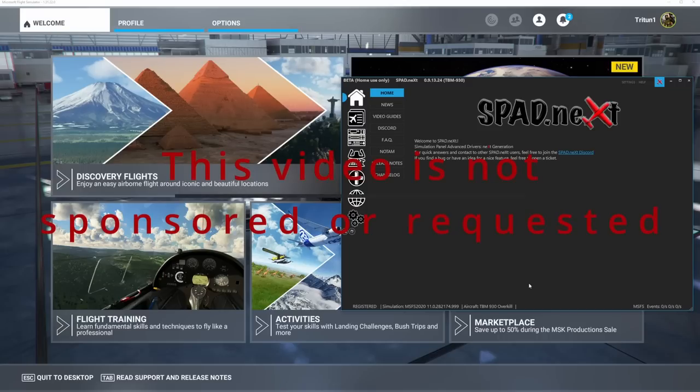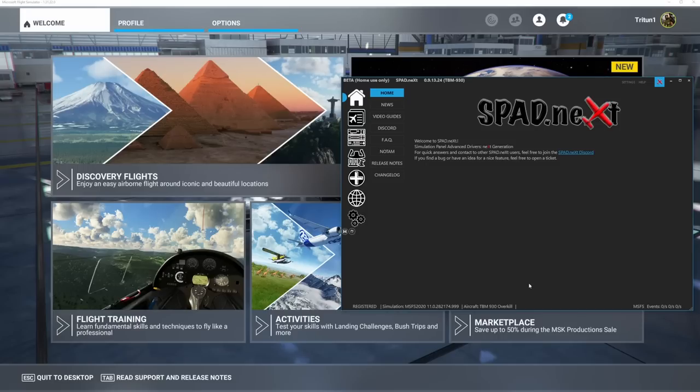Hello everybody, and welcome back to another episode of Microsoft Flight Simulator. In this episode, we are going to be going over SPAD Next, and I'm going to be telling you and showing you why I still prefer SPAD Next over the in-game controls. I'm going to show you the benefits of using it, how to set it up from a beginner standpoint, as well as talk about some of the more advanced features and third-party tools available.